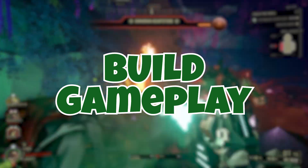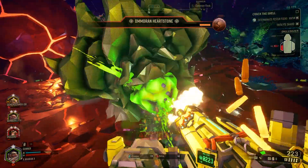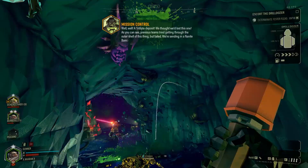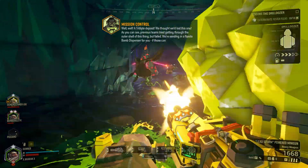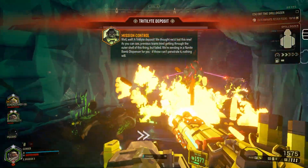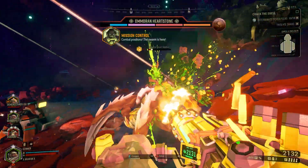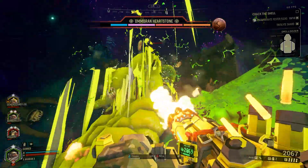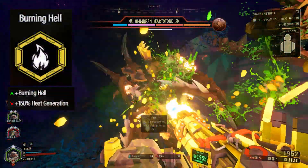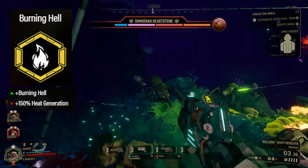Getting into the actual gameplay of this build and how it's meant to be used: this build focuses on doing very high amounts of damage and being up close and personal with bugs for maximum effectiveness. It revolves around doing burning damage at close range and keeping the heat levels on your minigun as high as possible, and depending on your specific setup, maybe even maxing it out. The main centerpiece of this build is the Leadstorm Minigun, specifically using the Burning Hell Overclock to melt anything in front of you. This is the primary way you will be using the minigun for taking out swarms and even the bigger and badder targets.